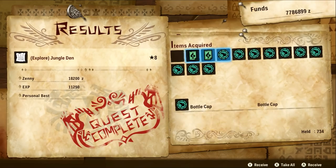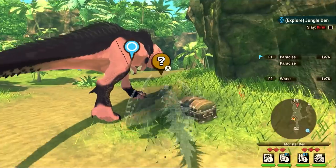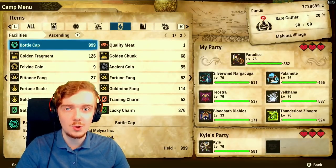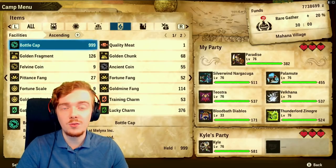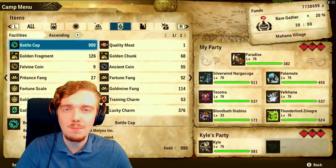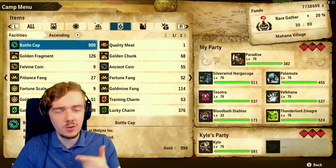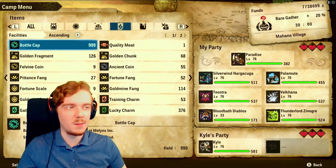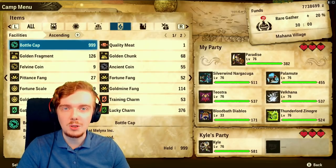So that's how I farm bottle caps — those are all the methods I know of that I think are worthwhile. The most efficient way is doing co-op quests, finishing them or leaving after you've got all the chests, and repeating that. There are also sub quests in the game that give bottle caps — one that gives quite a lot is completing the monsterpedia in Lelucian, where a quest giver gives you bottle caps for every 20% of the monsterpedia you fill out, so you might as well grab those too.